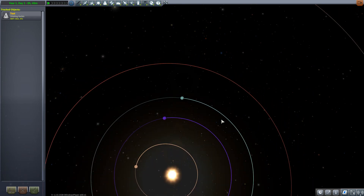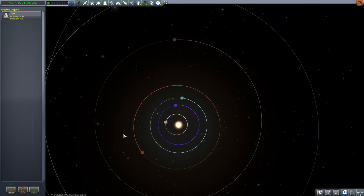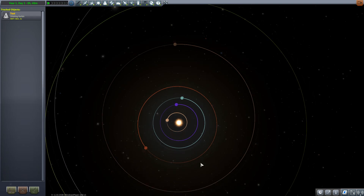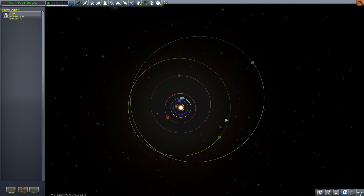Moho can be 8 million kilometers, Duna gets as close as about 7 million. So by the time you're exploring the inner solar system, you're probably going to have seriously upgraded to the third level tracking station. At that point you're just going for the biggest antenna that matches your requirements. Eeloo is actually out at 113 million, but when you account for the orbit of Kerbin, it could be as far as 126 or as close as 100 million kilometers. Either way, the largest antenna will work for you.